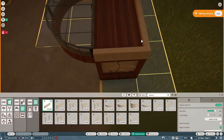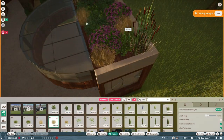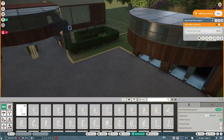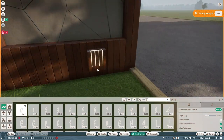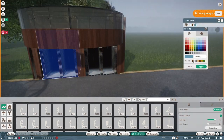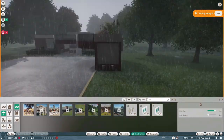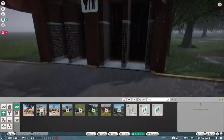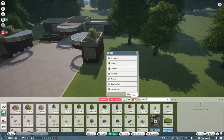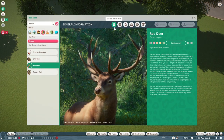Ignoring my little ramble about deer, basically what I'm doing is building the toilet blocks. When you go into a zoo, as soon as you walk in there's like a little plaza area at the front — not really a plaza, just a space of path with toilets, shops, a gift shop, normal food and drink shops and things like that.